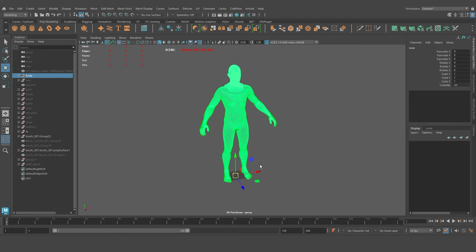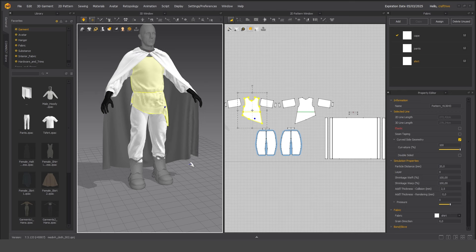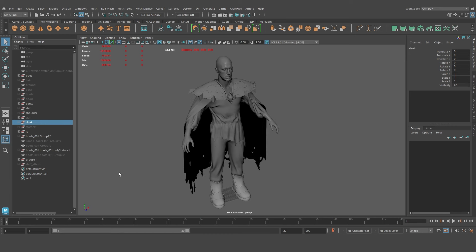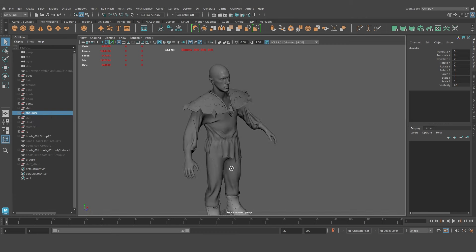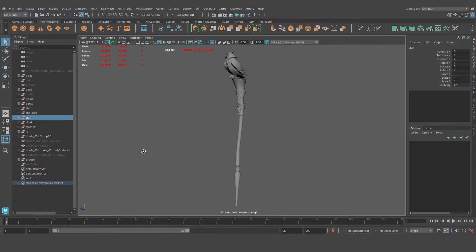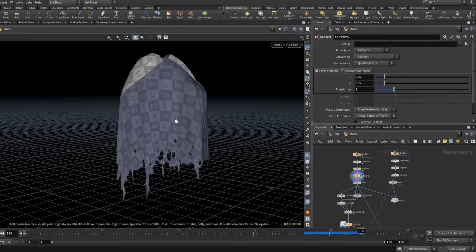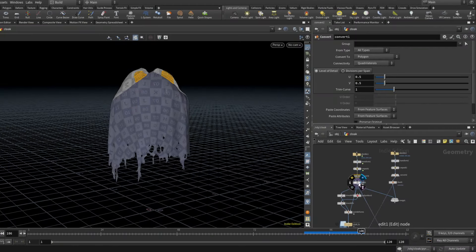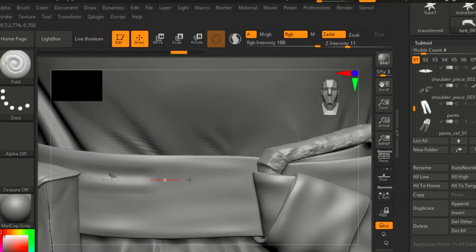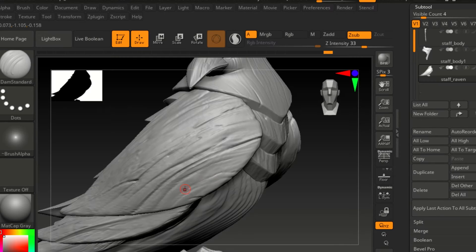First off, I grabbed a base human mesh and draped some basic clothes on him in Marvelous Designer — shirt, pants, hood, cloak — just to get things rolling. Then I hand modeled the hard surface pieces like those iconic oversized shoulders, belts, boots, and of course the staff. For that authentic battle-worn look, I jumped into Houdini to simulate some rips at the bottom of the cloak and shirt. After that, it was time to get sculpting in ZBrush, adding extra little details — folds, wood grain, and metal surfaces — to bring Medivh to life.